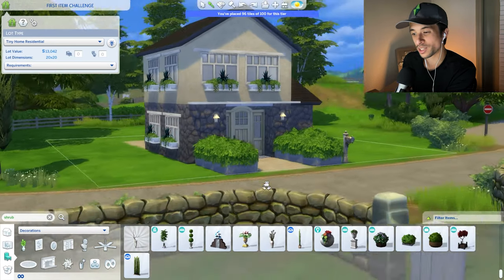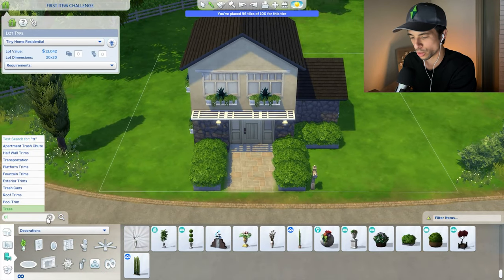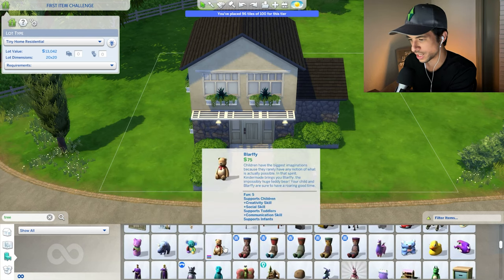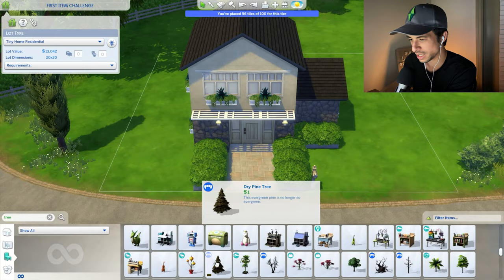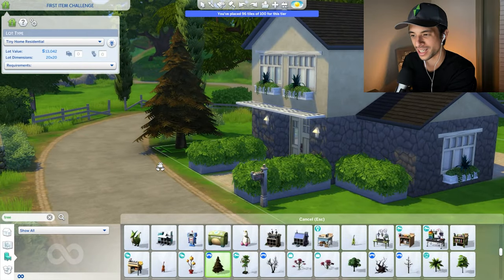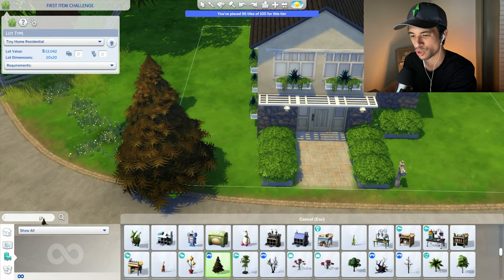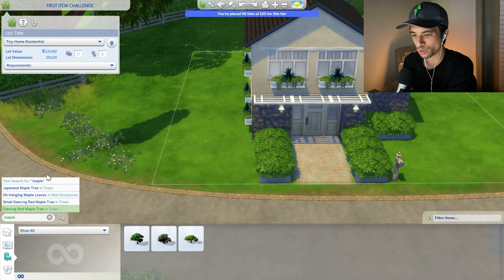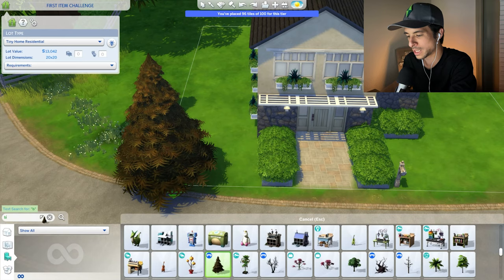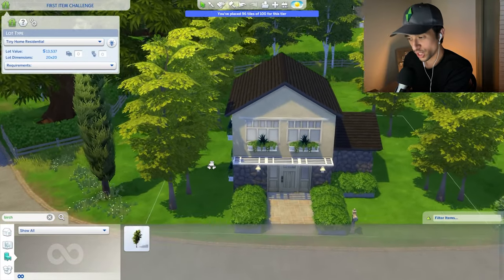The next thing we need are trees. Looking up 'tree' — for outdoor trees, the first tree option is the dry pine tree, which is definitely not going to work — it's decayed and orange, like autumn, from the vampires pack. Possibly 'maple' — I think we have some maple trees in game. I always like birch trees, so let me see if I can get a better match with the word 'birch.' Yes, there is this — the trees are in.